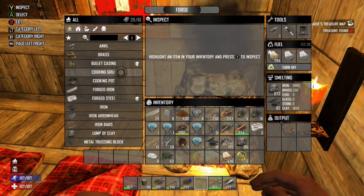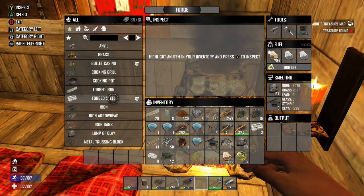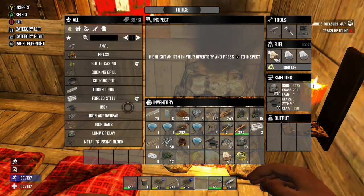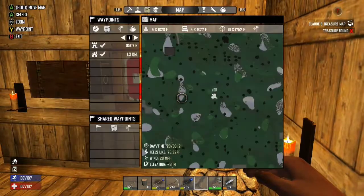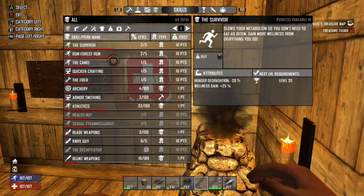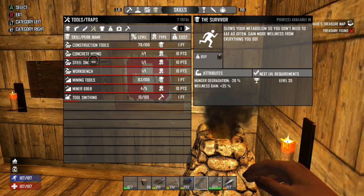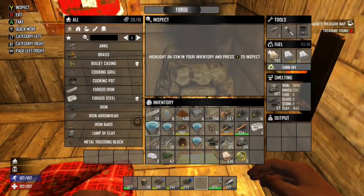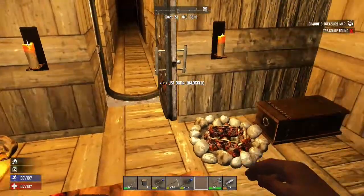A lot of important things like a cooking grill, cooking pot, forged iron, and eventually, once you learn it, you can make forged steel. You actually have to kind of research it — it's in your experience bar when you level up. There's something for learning steel. I believe it's under Steel Smithing. And then, once you get that, you can get some really good tools that really help your work move along a lot quicker.